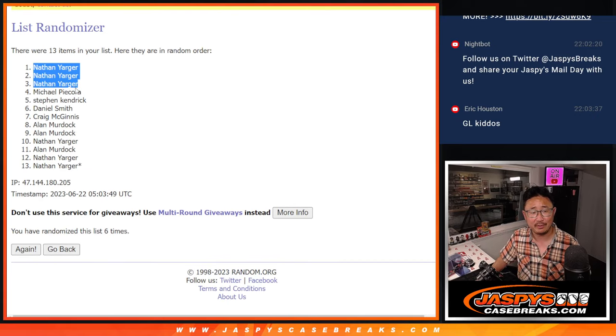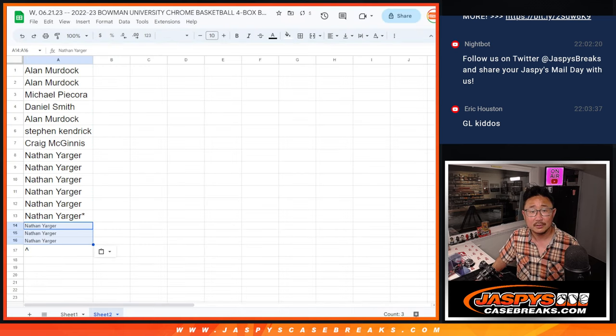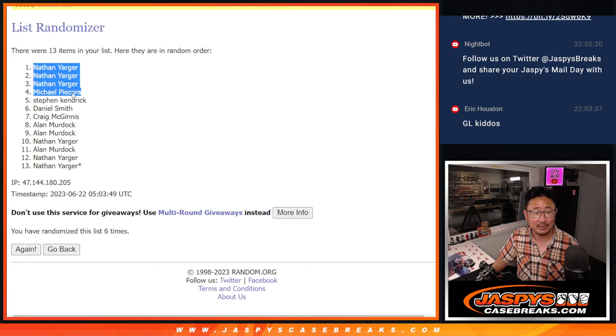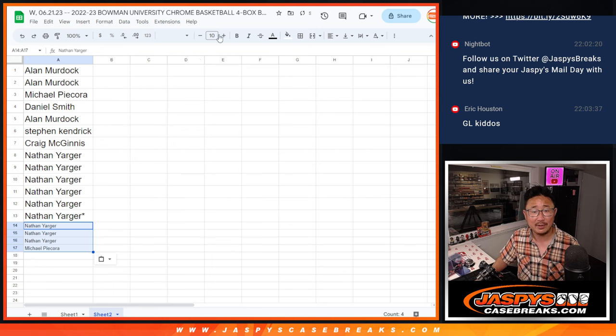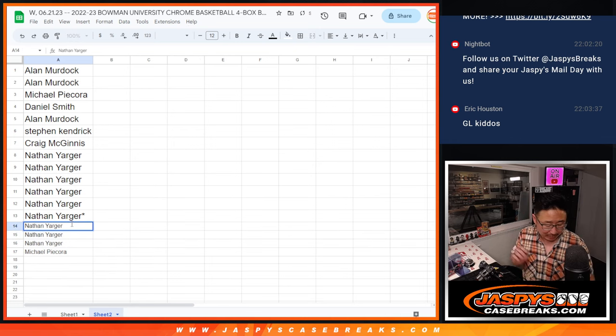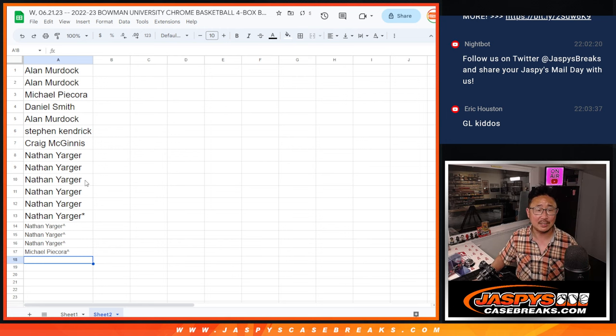Clean sweep for Nathan, look at that — almost a clean sweep, sorry. Michael is in too. Top four: three of the four for Nathan. We'll put little rooftops next to your name so you know those are your winning spots right there.